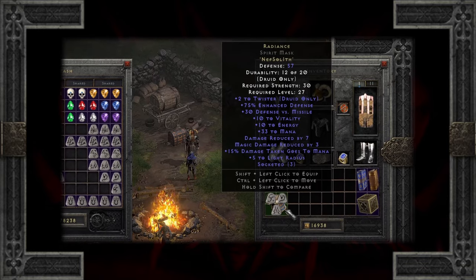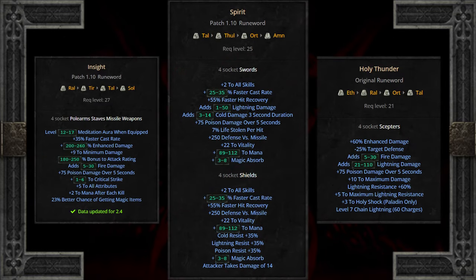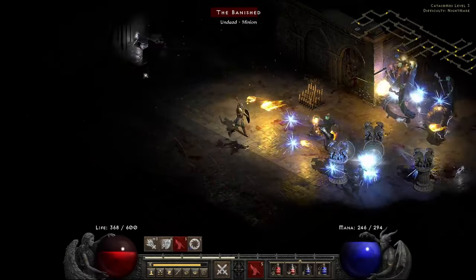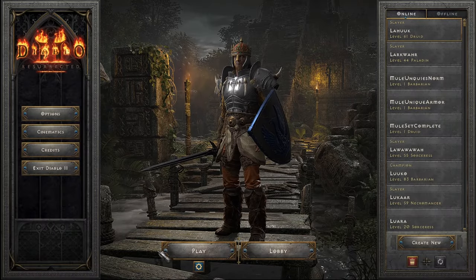Included in those were a few Four Socket runewords — Spirit, Insight, and Holy Thunder — which cannot be created in Normal since Four Socket items do not appear in Normal. But I'm curious: how far into Nightmare do you have to go to find items to build these runewords? Let's find out!